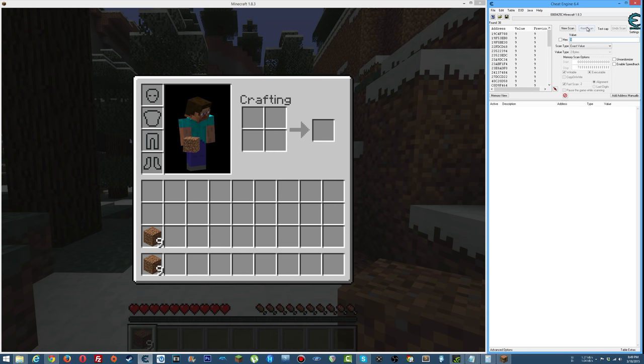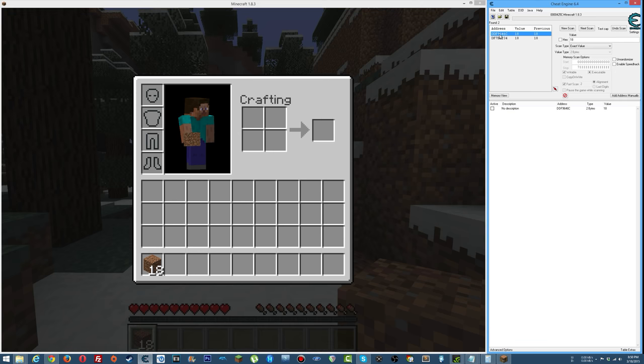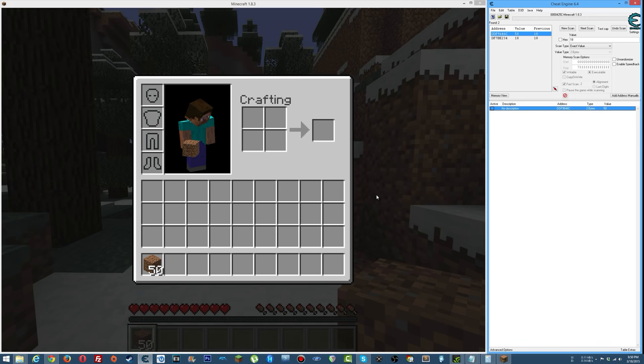Put half there and search for a value of 9. Then put it back and search for 18 again. Search for 18 and 9 because those are the numbers you have — if you got a different amount of dirt, just search for your own numbers. Now take half again. Both results changed, which means one is the number in memory and the other is what you see on screen. Double-click one of the values and change it to 50.